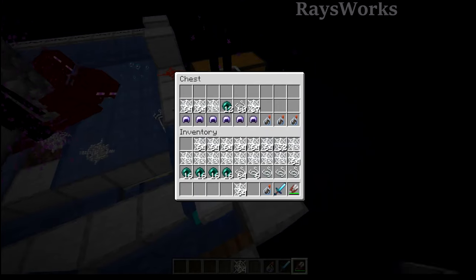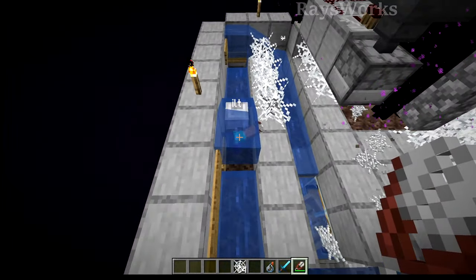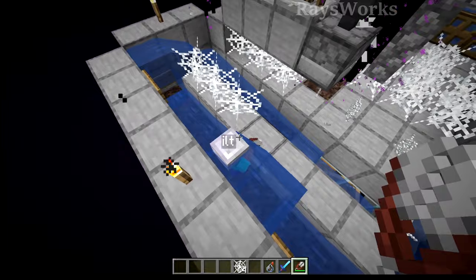the player actually has a special helmet with the enchantment aqua affinity. This enchantment lets you mine stuff at the same speed no matter if you're underwater or in air. Otherwise the speed is greatly reduced.